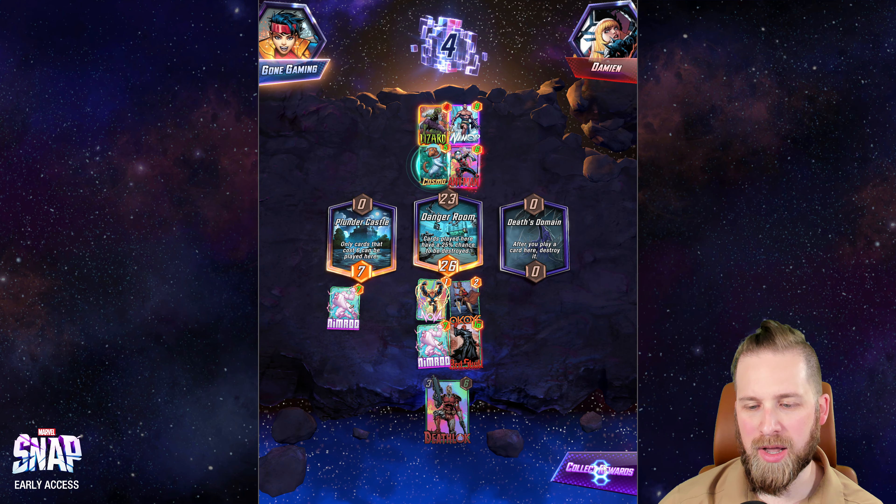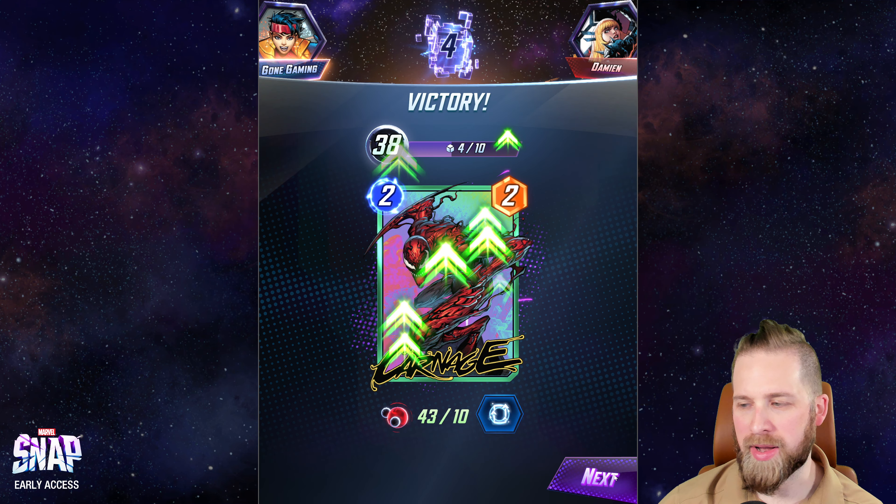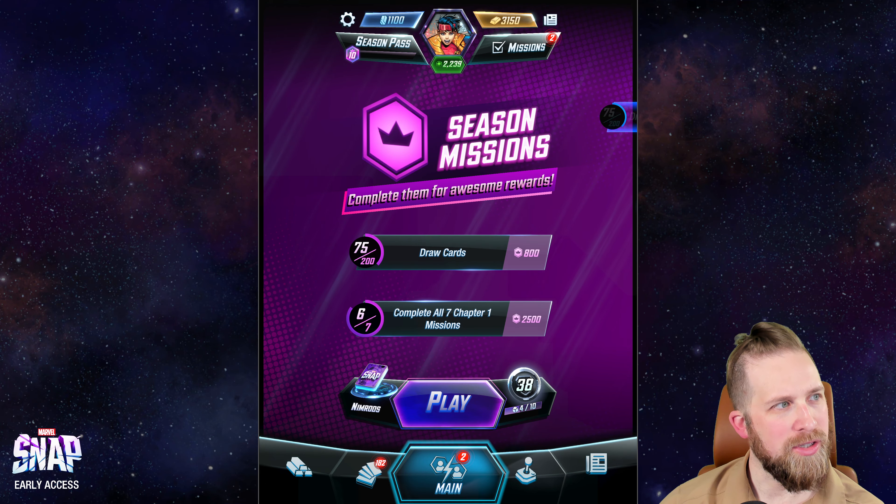Cosmo needs to be a four-cost not a three-cost in my opinion — he should be tied with Enchantress.